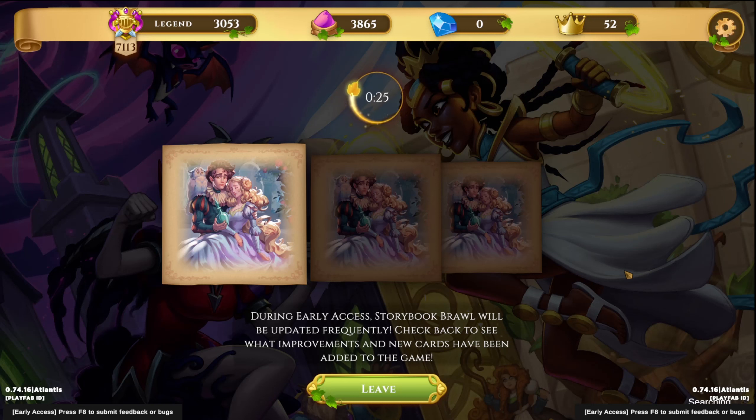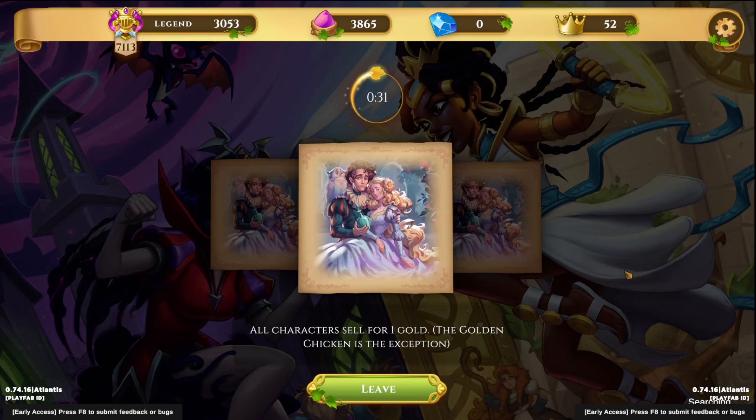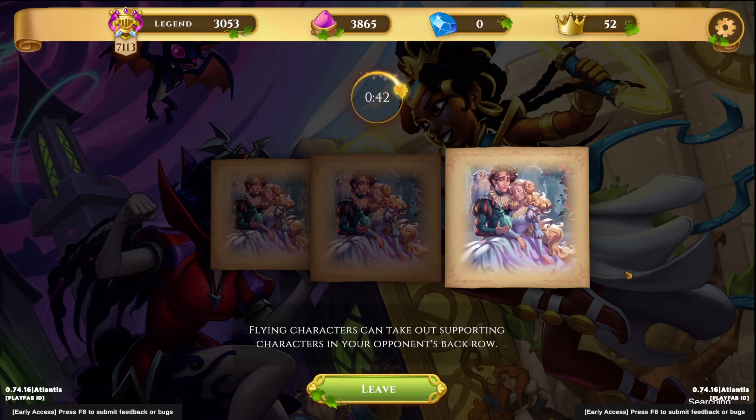I would not mind trying to get the Bells deck this game. For that we're going to need either Potion Master, Peter Pan, or Merlin. So we'll see what hero we get off of this and hopefully we can give that a shot. Otherwise it's probably just going to be a top-up for whatever hero we get.